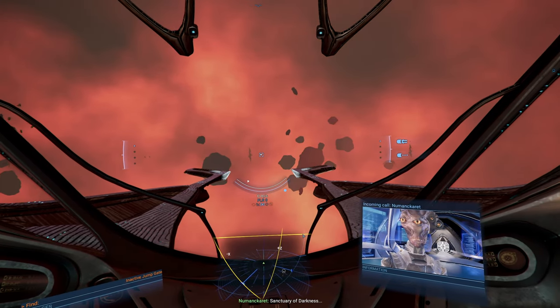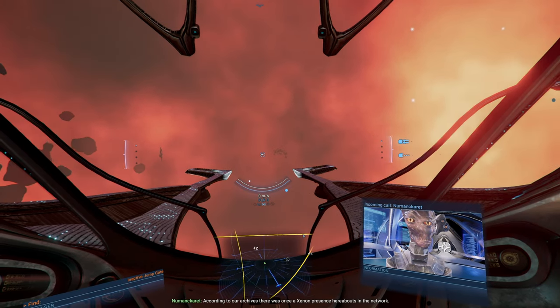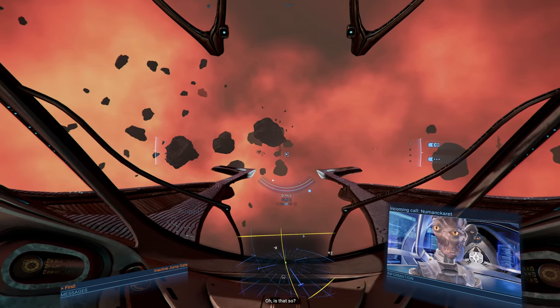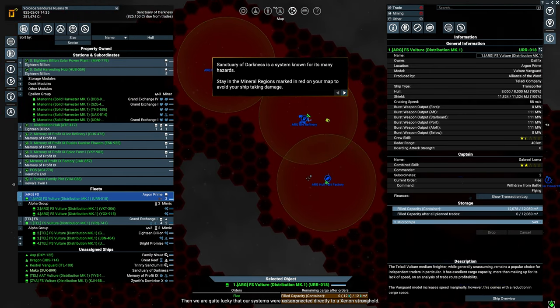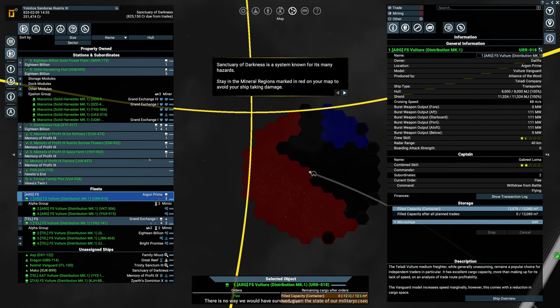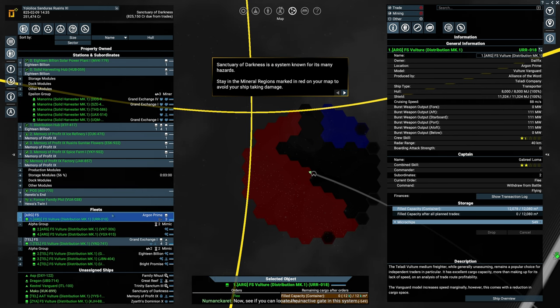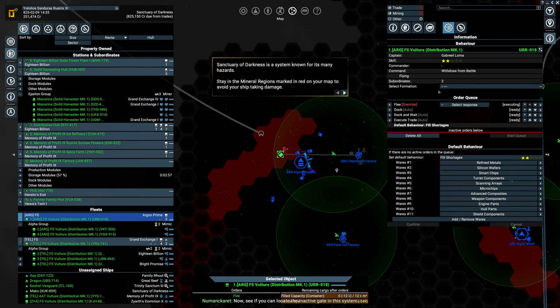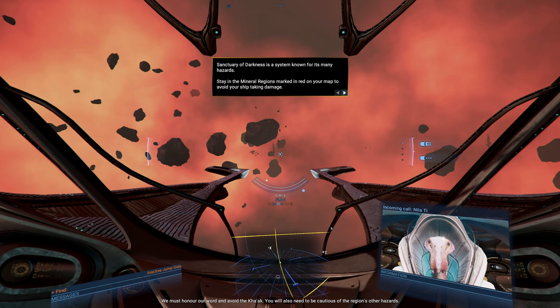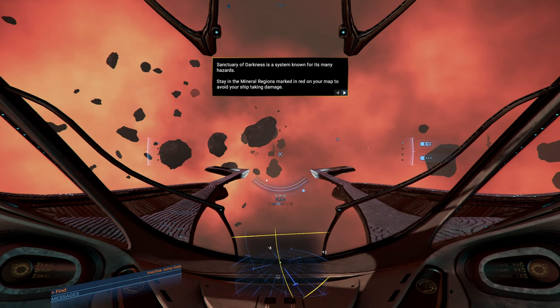Sanctuary of Darkness. According to our archives, there was once a Xenon presence hereabouts in the network — I wonder what befell them. Then we were quite lucky that our systems were not connected directly to a Xenon stronghold — there is no way we would have survived given the state of our military. Now see if you can locate the inactive gate in the system. Be careful — take great care when navigating. We must honor our word and avoid the Ka'ok. I recommend that you stick close to the asteroid field — they seem to be an exceptional indicator of where your ship will not be harmed.